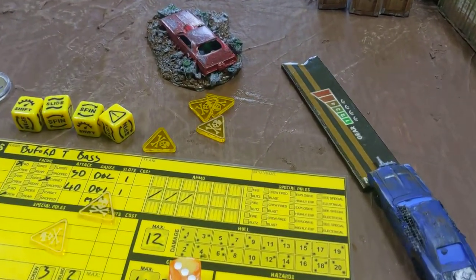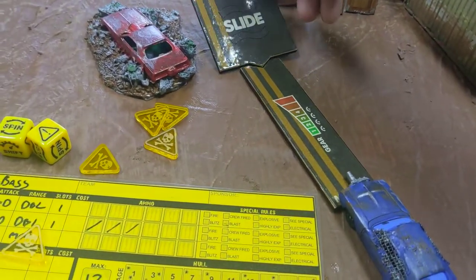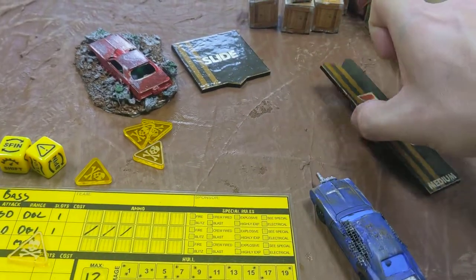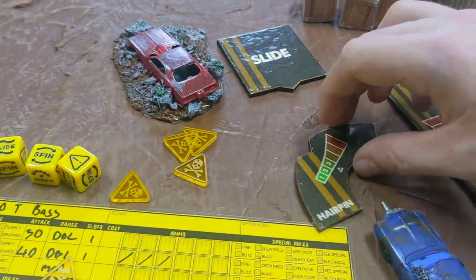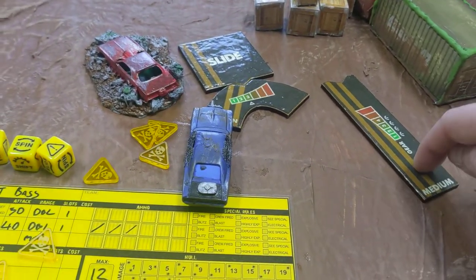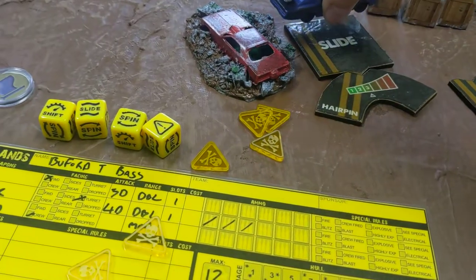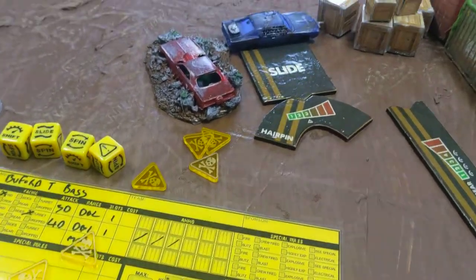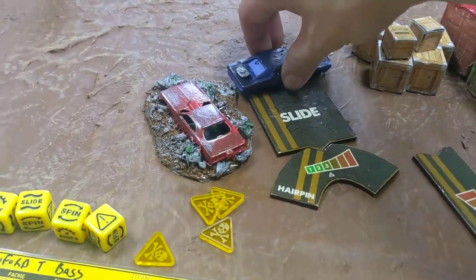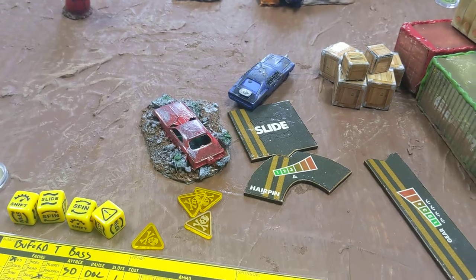A slide is simply a slide template that goes into the movement template you've selected. Every movement template has a different place where that template might pop in — so a hairpin would be an entirely different place than a medium straight. To resolve the slide, you go to the edge of that slide template. A spin, which comes after the slide, is an up-to-90-degree rotation of your car to the position you'd like it to be.